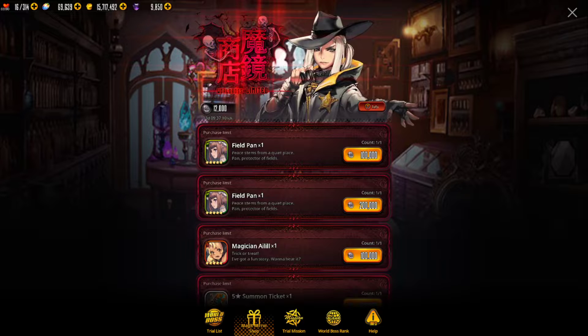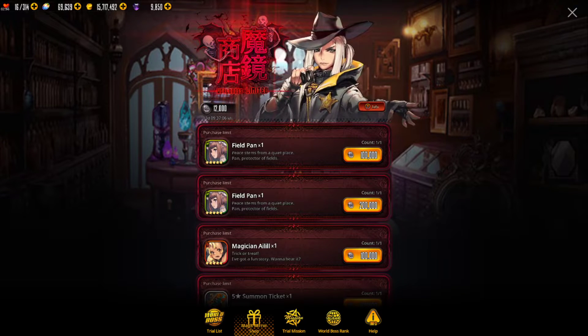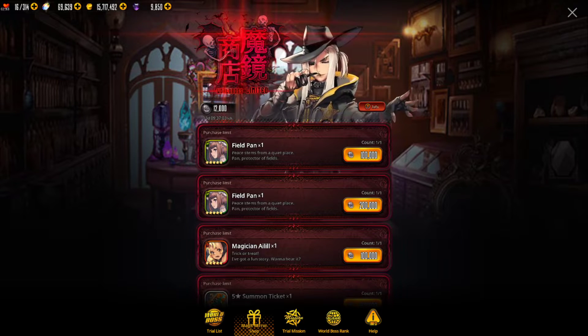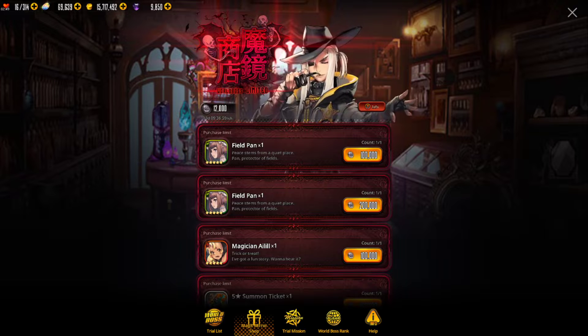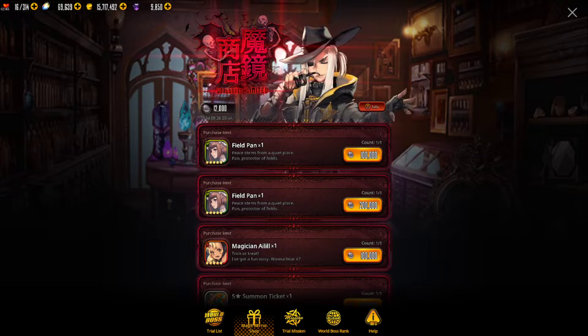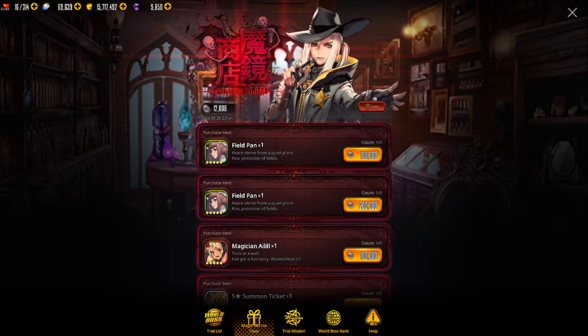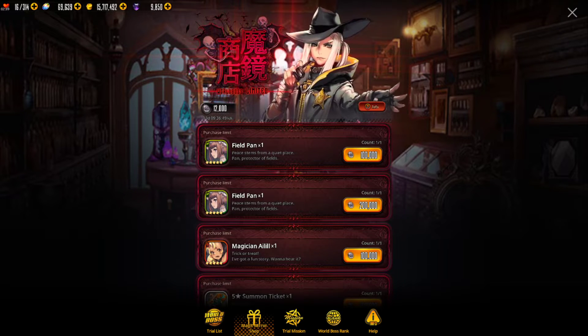Field Pan does enough skill manipulation close enough to Chang that it might be worth swapping. You can get her in the magic mirror shop - if they do things like previously, once you buy those two copies you will then get an option in the shop to purchase her costume for 300,000, so keep that in mind and get those as soon as you can.